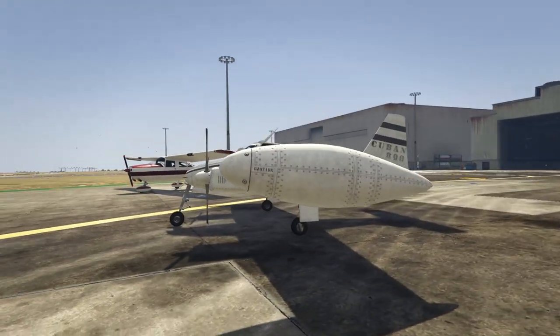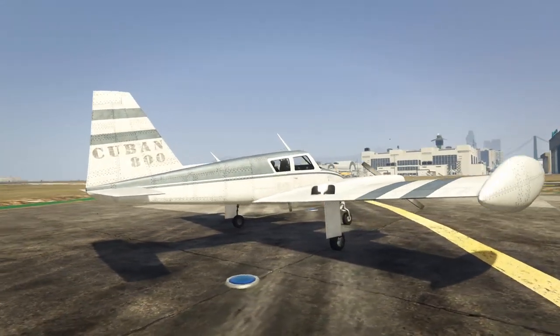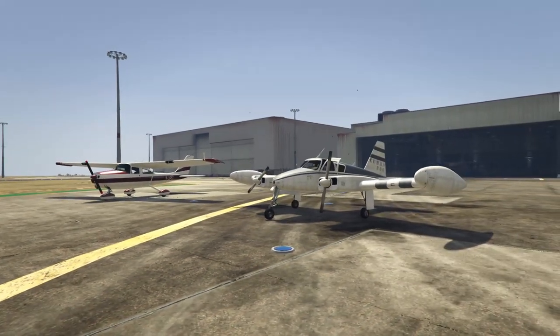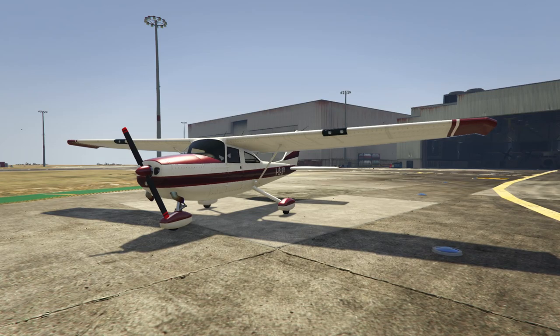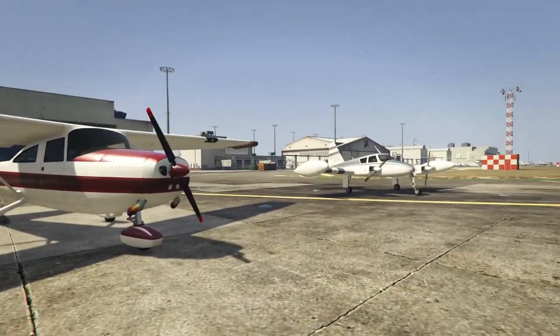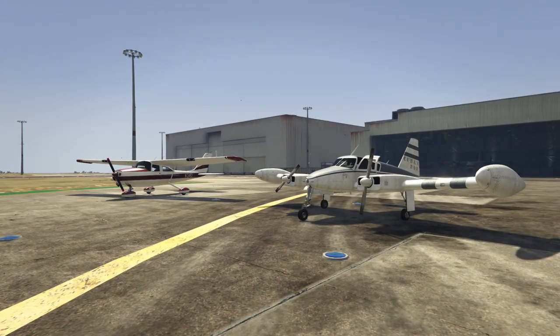If you've ever done a sell mission for CEO cargo, you'll be familiar with the Cuban 800 - it's one of the vehicles you get forced to sell your CEO crates in. I remember losing a lot of cargo with the Cuban 800 and it brings back bad memories, which is probably why I hate it so much. The Memetus is at number two simply because it's completely awful in every way - it's slow, dreary, boring, ugly, and not maneuverable.